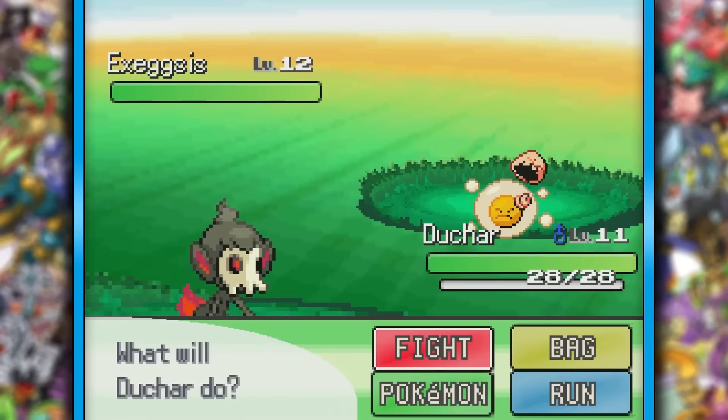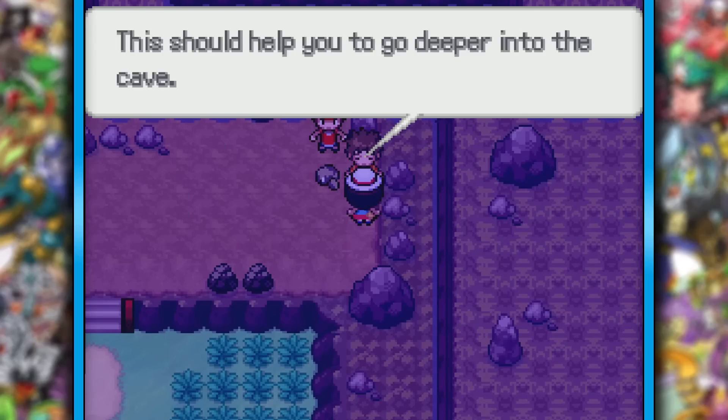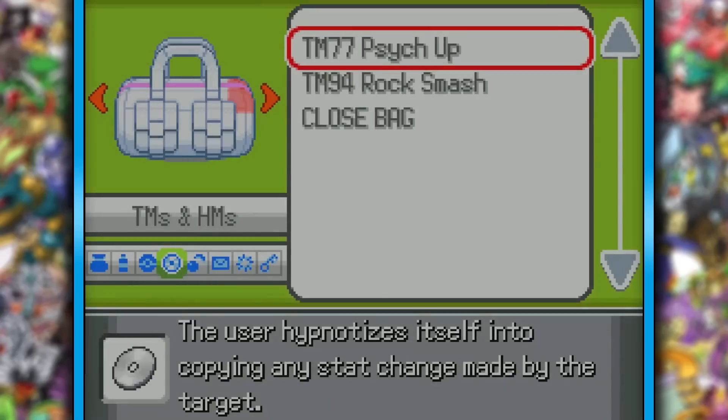I just realized my Chimchar's name is Duchar, which in Spanish would be pronounced Duchar, which actually means shower. Such a good boy shower. This time around Brock wasn't petty, and now we can continue finding more cool Duskull fusions.